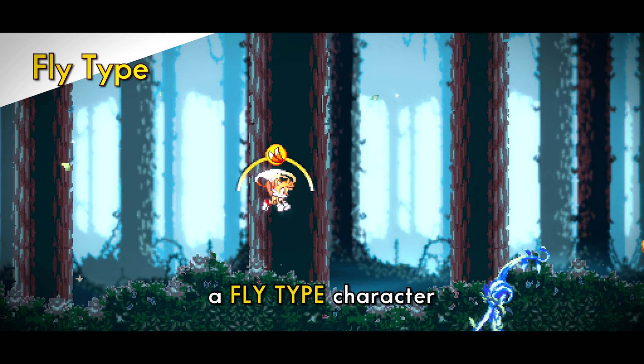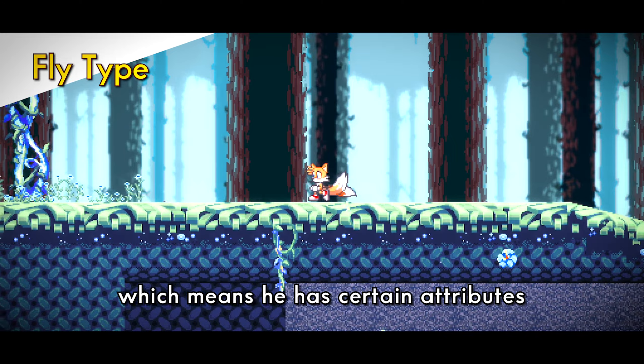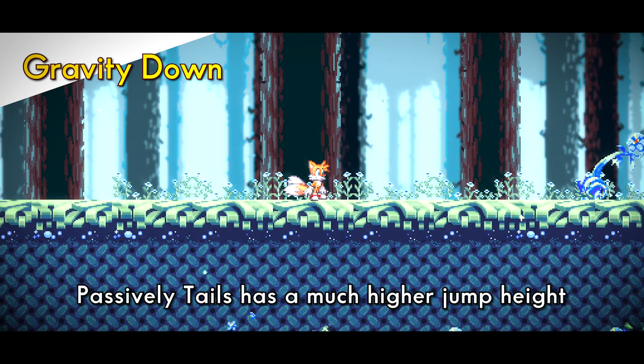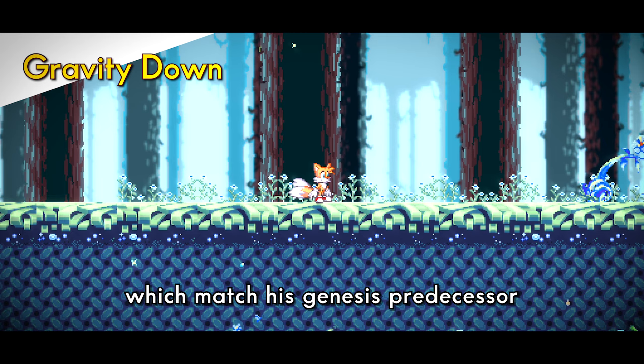Tails is, as you guessed it, a fly-type character, which means he has certain attributes that cater to his movement in the air. Passively, Tails has a much higher jump height and floatier airfall, which match his Genesis predecessor.